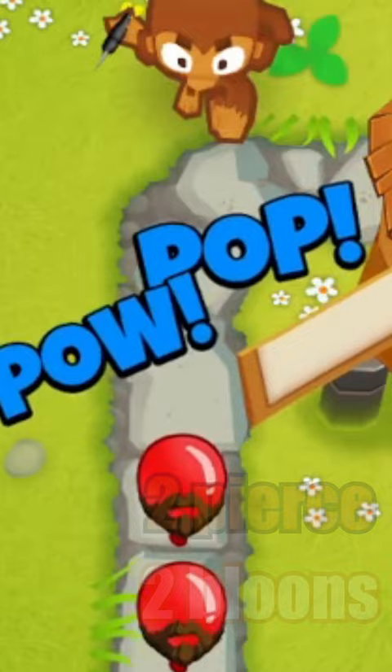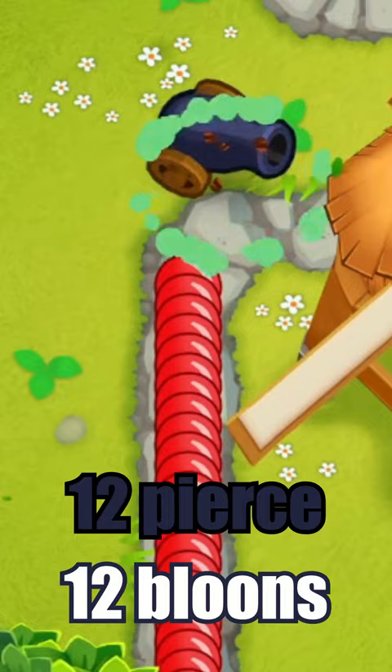This goes for every attack in the game, so a bomb shooter with 12 pierce can damage a maximum of 12 bloons per explosion, whereas a ray of doom can damage 1000 bloons at a time.